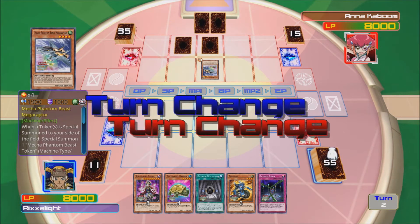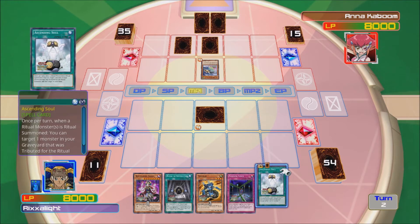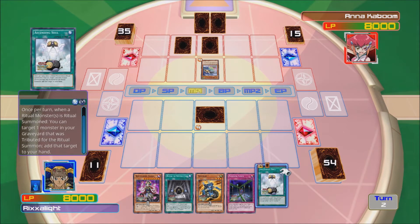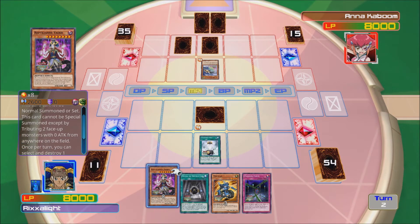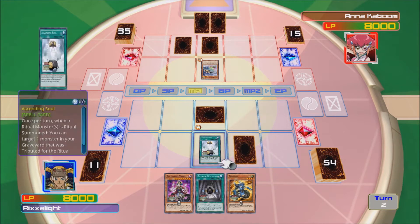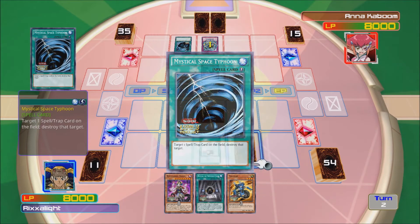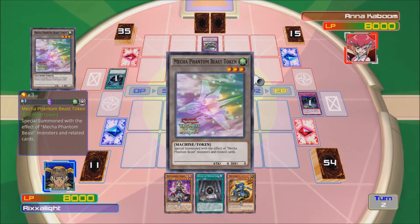I don't like fighting Anna Kaboom because she's quite powerful. I've got a good start though. I don't have the ritual monster for that, but I can start pulling some things out. I can special summon this monster from anywhere on the field. Oh, I could have done it because I had a zero monster. That's pretty good. I also want to wait just in case she pulls something really powerful out, but a zero attack is all I need. You just threw out one of my good cards — you just majorly messed up.